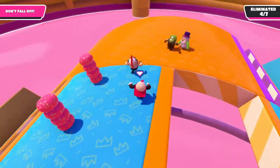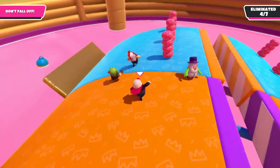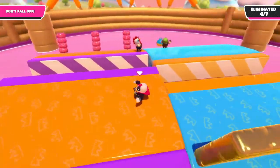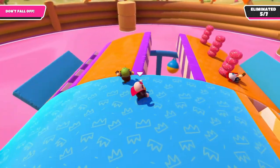Just as with Roll-Out, each cylinder in Roll-Off has these extra-long platforms that you can use to catch a little bit of a breather. Just keep in mind that towards the end of the round, you can't actually outrun the speed of the cylinder, so you need to look out for other platforms.